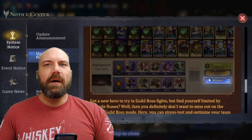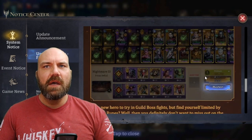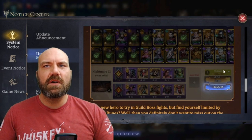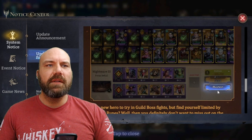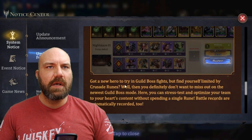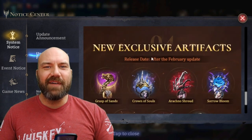Guild boss play test — we covered this a bit in another video, but this is more of an actual picture of what it's going to look like. Normally when you play your guild boss you set your team up and hit start. Now you're going to have a play test button — you can run it over and over again until you get the team right, and when you're ready, hit the actual start button and that will count.